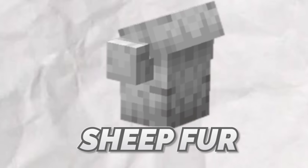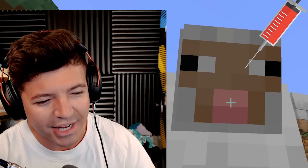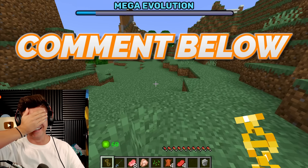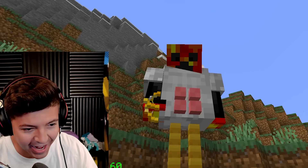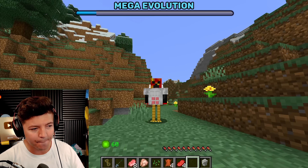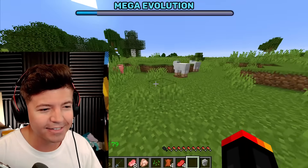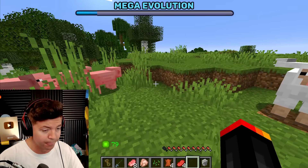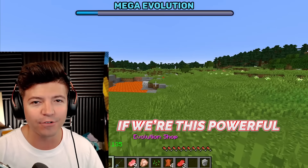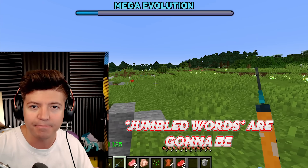The next one we can get is sheep fur. Press V for bah! Just going to take a little bit. Beautiful. Thank you, sheep. Tell me how bad it looks in the comments in 3, 2, 1 — I look like I have a pink four-pack. Disgusting! Now I press V for bah. If we're this powerful just having three mobs' DNA, can you imagine how powerful we're going to be by the end?